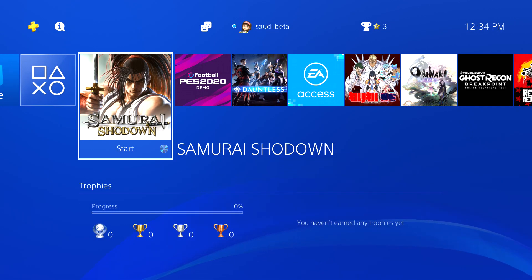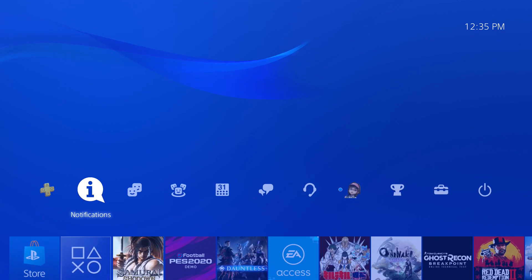What's up everybody, it's Mr. You Know Who, and today I'm bringing you a brand new video showing you guys how to use the gold and silver trophy save for Samurai Showdown. In this video I'll be showing you guys how to use this save to get about 60% of the trophies in Samurai Showdown in under 30 minutes.